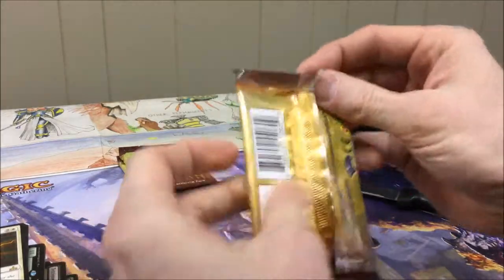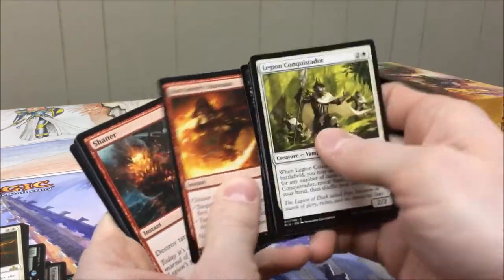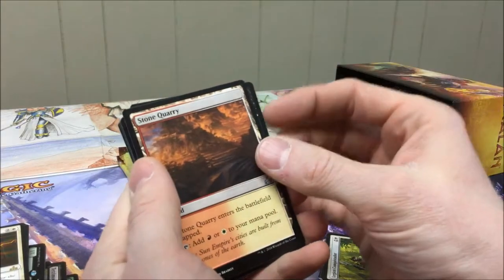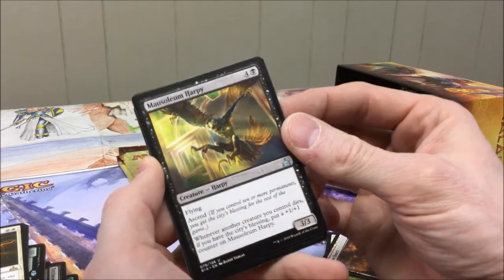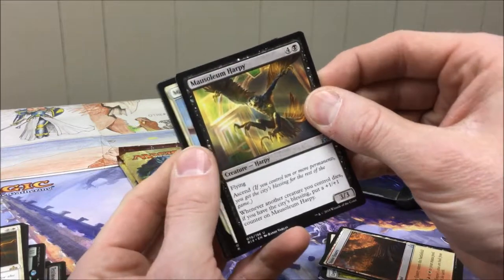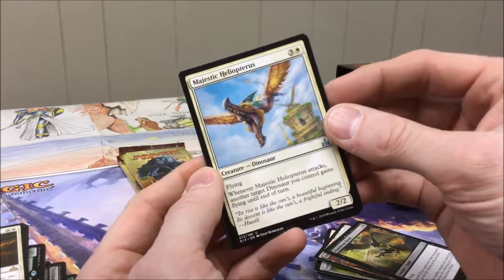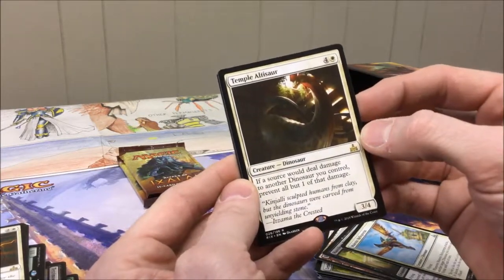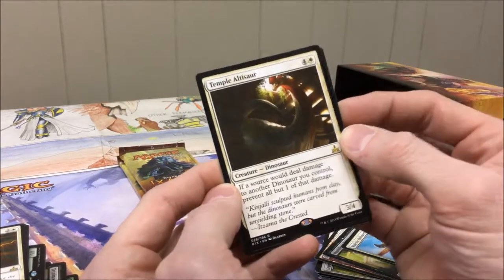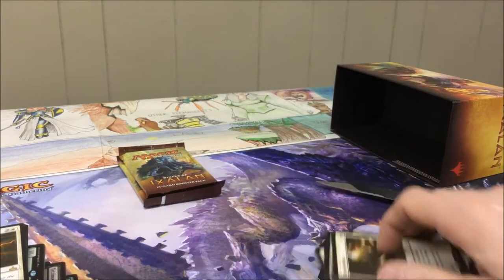Legion Conquistador, Sea Legs, lots of commons — skip through those. Stone Quarry is our first uncommon. Mausoleum Harpy, which actually turned out to be better than I thought in my last draft — not bomb-worthy but certainly playable. Majestic Heliopterus — I've heard mixed results about this one but looking forward to trying it. And Temple Altasaur, which I admit I haven't been too terribly impressed with. It's been a playable card but maybe not the best in the dinosaur wheelhouse.